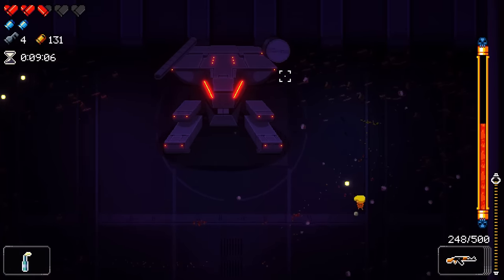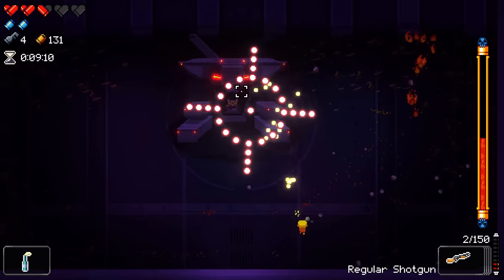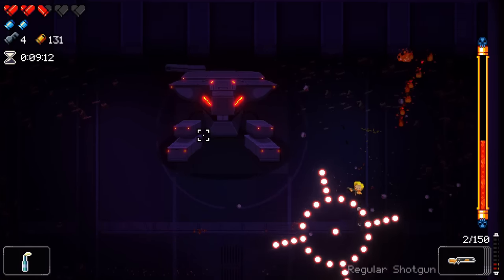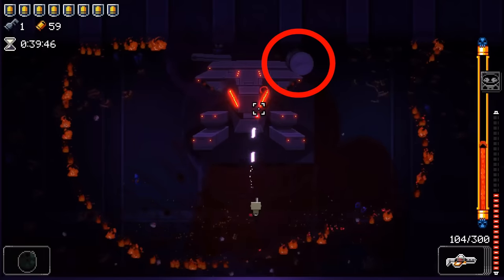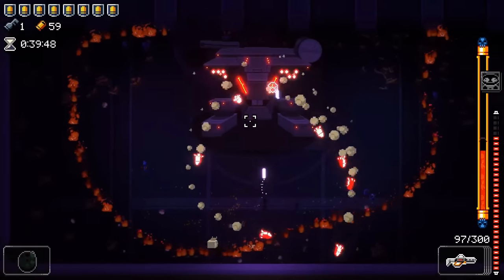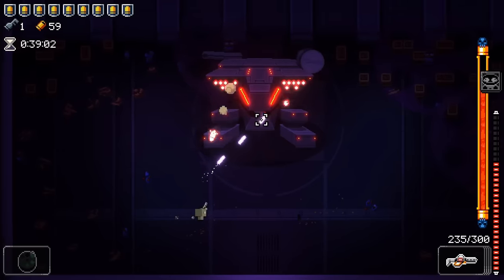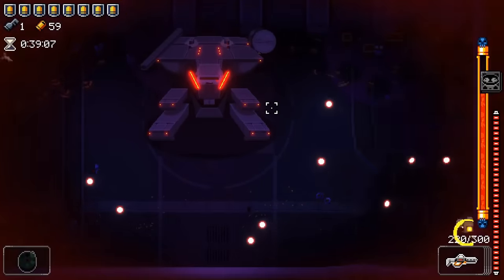With enough firepower, you can destroy two different components attached to the mech. On the back left there is a cannon, and destroying it will stop the boss from using the targeting lock attack. On the back right there is a drum, and destroying it will stop the boss from using the missiles attack. If I can only focus on one, it would be the drum firing the missiles, since the targeting lock attack I can usually dodge through.